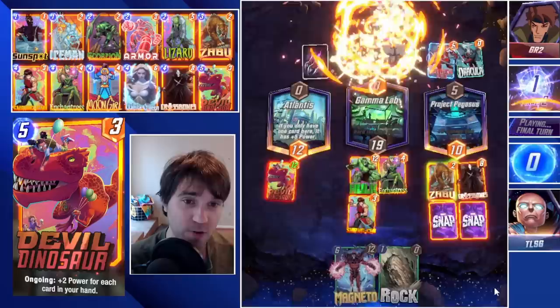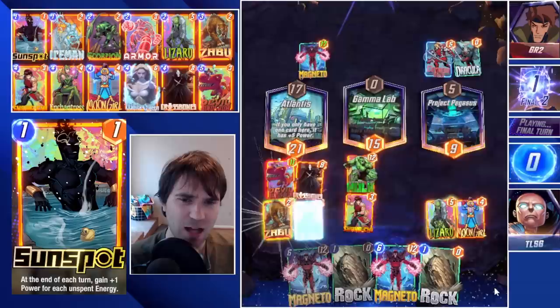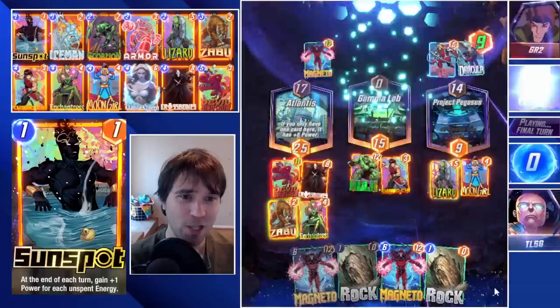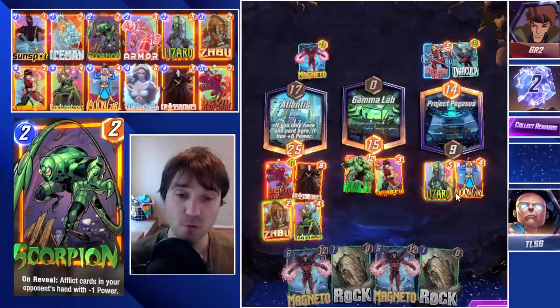They play just one card — it's a Magneto, pulling some of our cards over, including our Crossbones. But because of that, I think even if they get a great pull in the Project Pegasus lane, we're able to win the other two. Nothing flashy, nothing crazy, just value across the board — that way, no matter what the opponent throws at us or what the game's RNG throws at us, we can react.